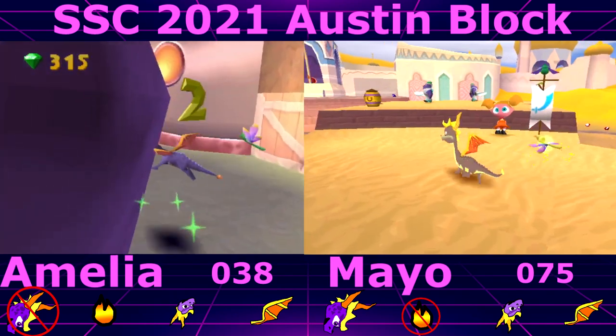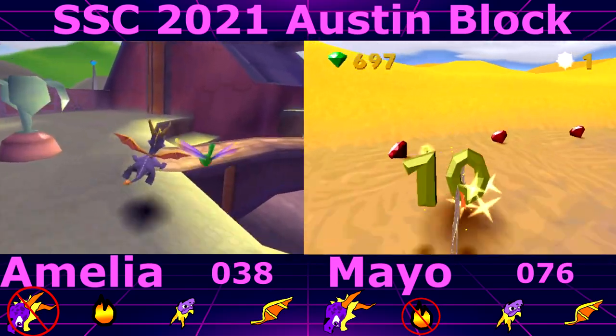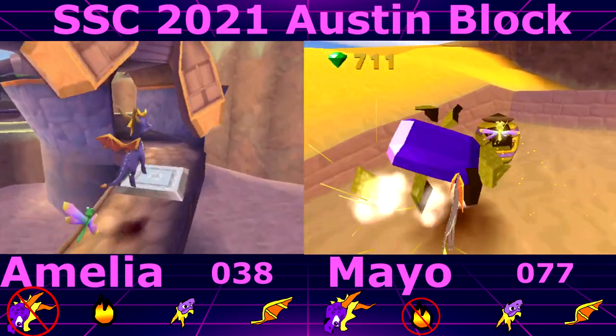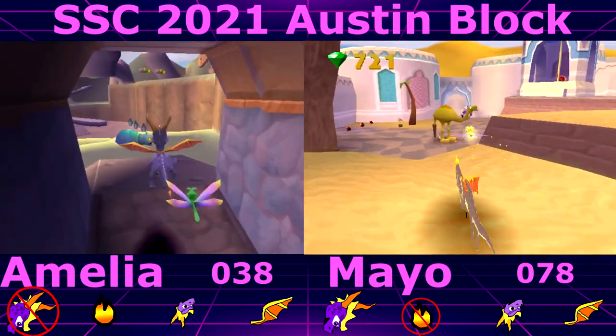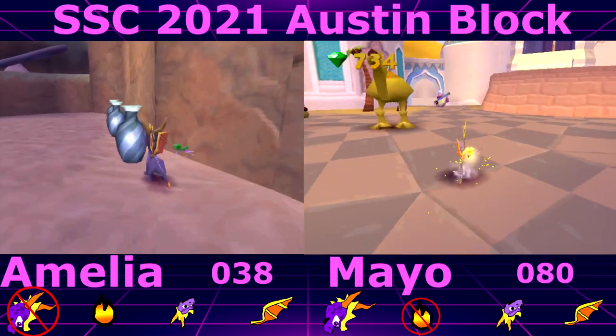It might not be a terrible strategy to enter and exit levels to keep resetting to the no head bash stipulation. Well the issue is it's always gonna be in the cycle of two every time. Oh yeah, that's true — you'd just be stuck with head bash being a whole mod thing then.